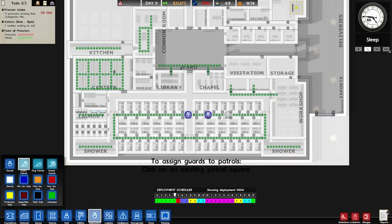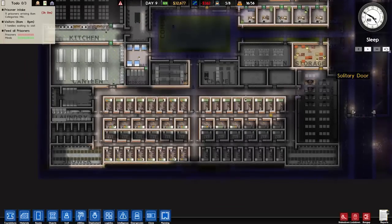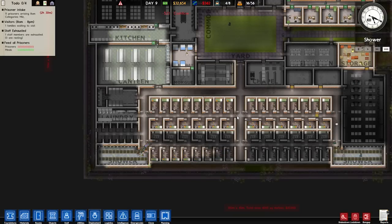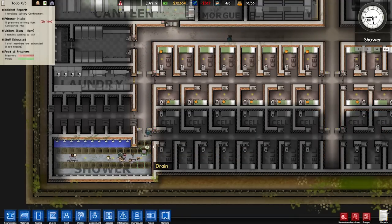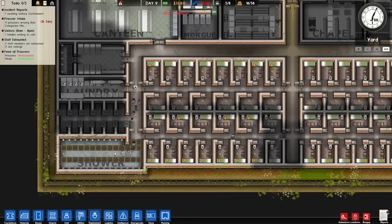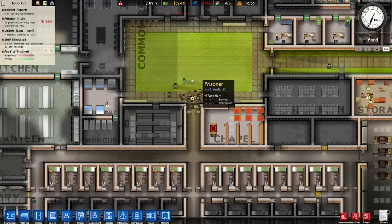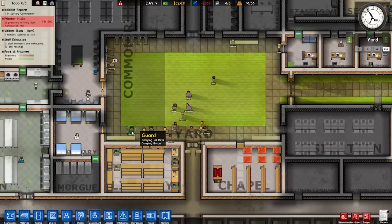There we go. Let's just resume. So now we have a guard deployment schedule. That should hopefully keep track of our prisoners as well as we can. It's shower time, so we get a guard in each of the showers. Oh, that guy can just stand in the doorway. Here comes the actual patrol, there it is. And then we're gonna go into yard time. There we go — they all mosey on out into the yard. All getting scanned. Guards are out there in the yard having a nice little patrol around.